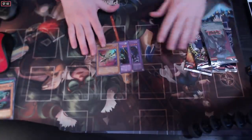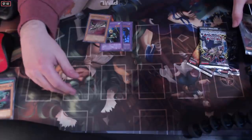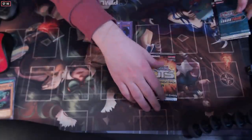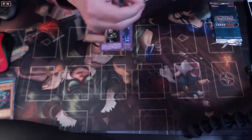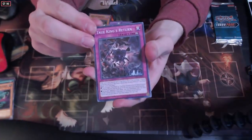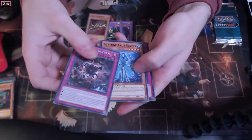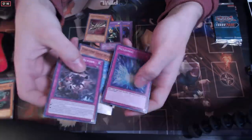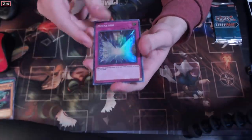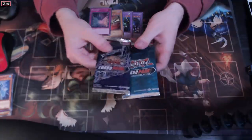Man, this opening's been sick so far, chat. Alright, I'm seeing too many 11s in the chat - you guys clearly know what you want. OTS Pack 11 it is. Oh, we are returning - True Kings, I hate this deck so much. The Fortune Lady Water and a Metaverse! I don't even think I have a super Metaverse, but now I do, chat. Let's go, I own a super Metaverse now.